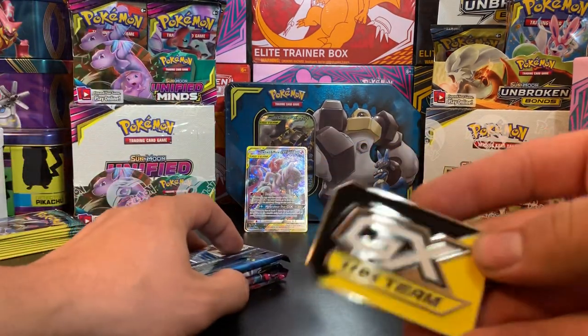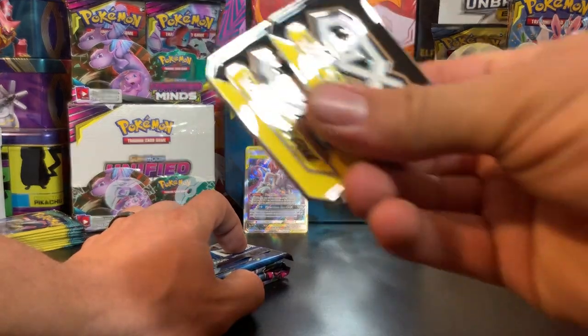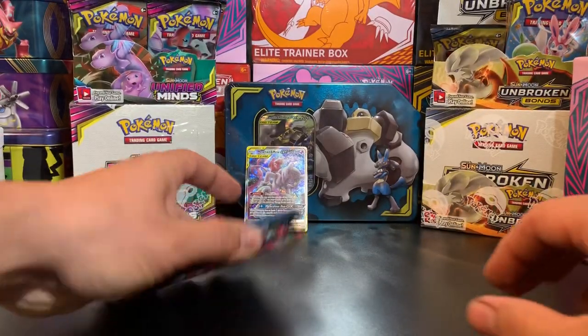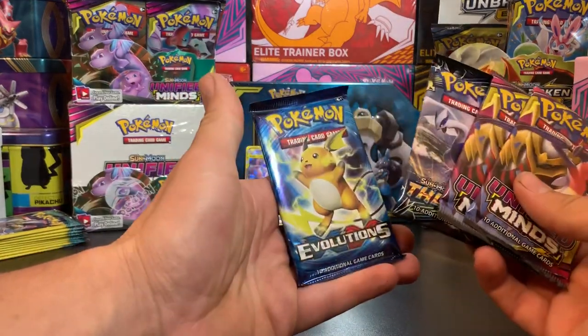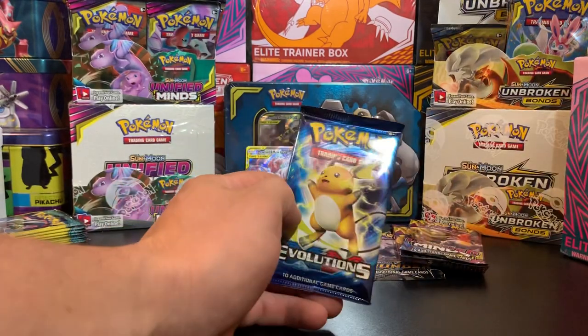We got that waded piece - so now we got two of them from yesterday's video. We got the four booster packs: we got Evolutions, Lost Thunder, and the two Unified Mines. So we'll go ahead and start with Evolutions.